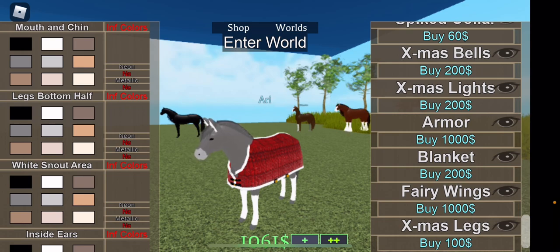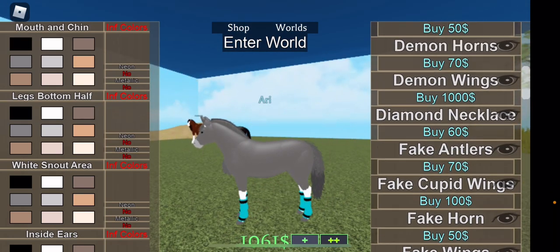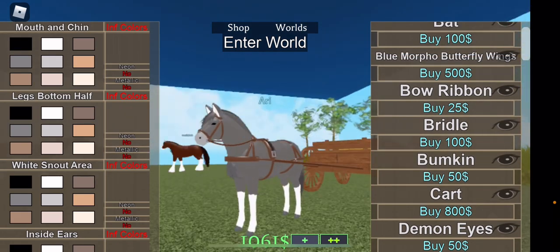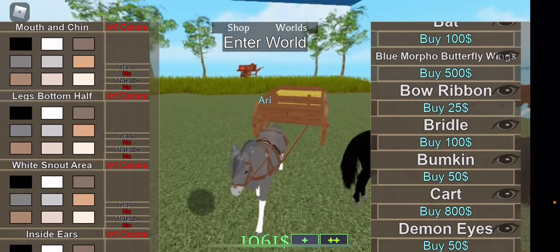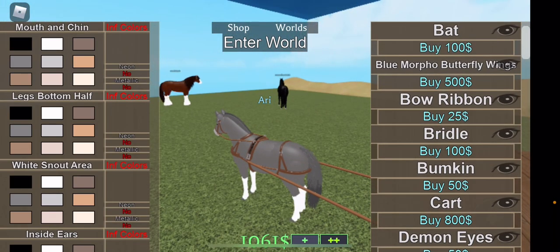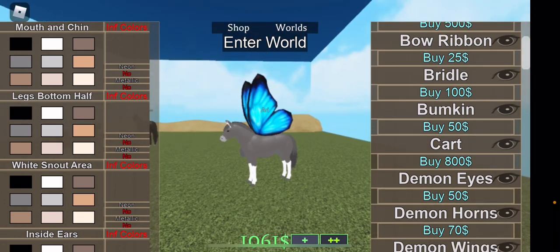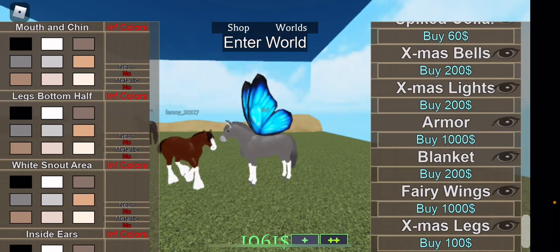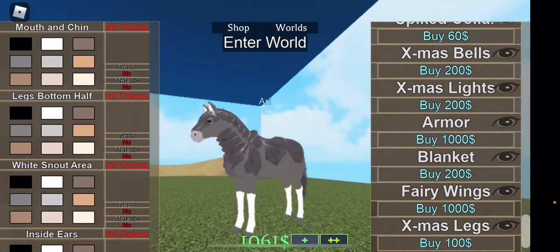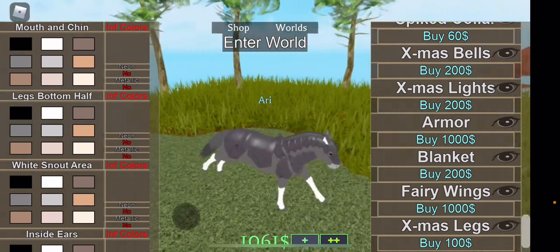If you want to save money, you do not need leg warmers because there isn't that much hair on the wolf horse near the legs. Nothing besides the blanket and the armor covers the body — everything else is either on top like wings or floating. The armor is best because you still see the chest hair, but the blanket is a lot cheaper. I'm just showing the difference going back and forth.